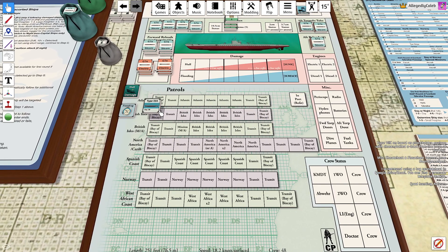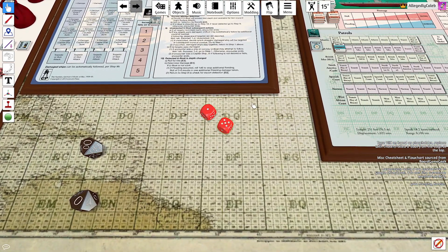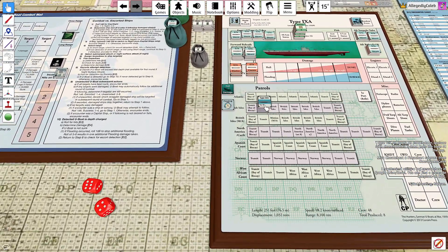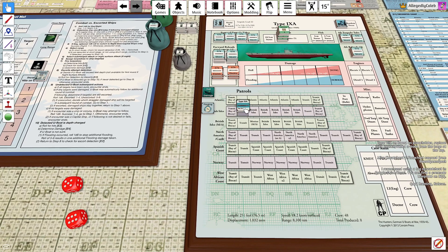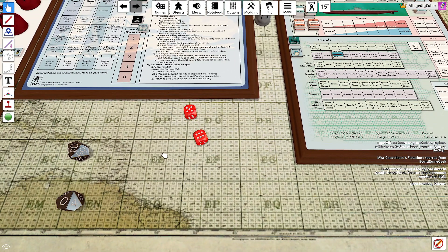We go to the British Isles, going through transit - not the Bay of Biscay. In our first transit we rolled a 10 - that's nothing. In our second transit we rolled an 11. That was very close to being something but not quite - it has to be a 12. Now we are in the British Isles, so let's see what we can find.